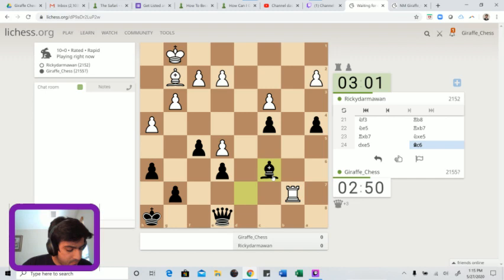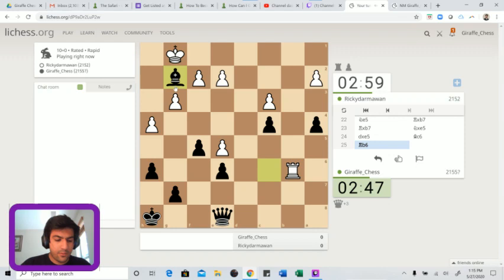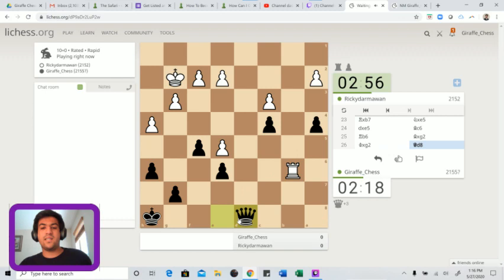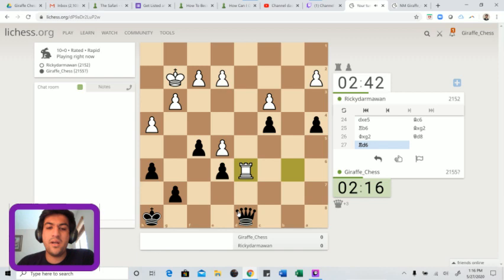Rook b6 - now we can play bishop g2. White doesn't have much here; we just have to convert. When I was trying to get to National Master, one of the things I really had to work on was my conversion - I used to blow good positions all the time just because I wasn't converting them properly. It's a necessary skill if you want to make NM.